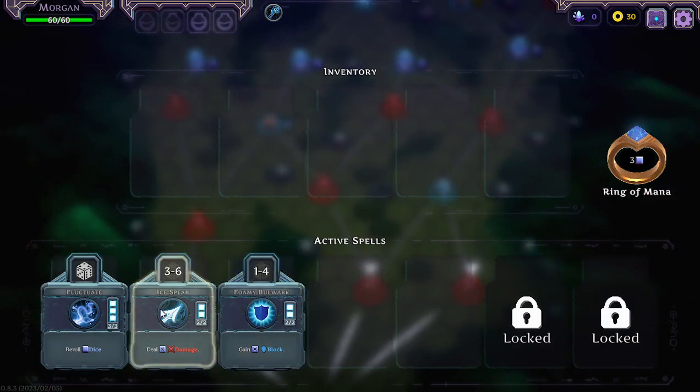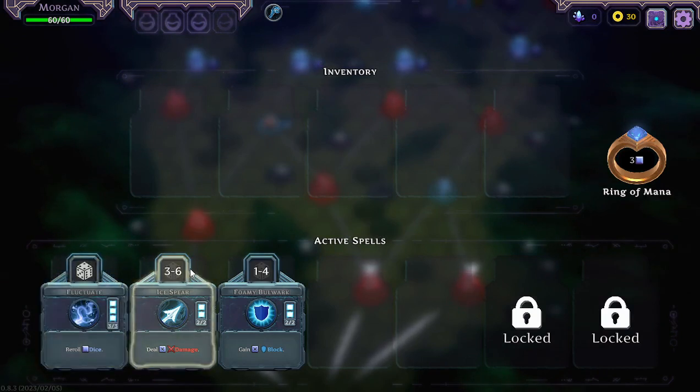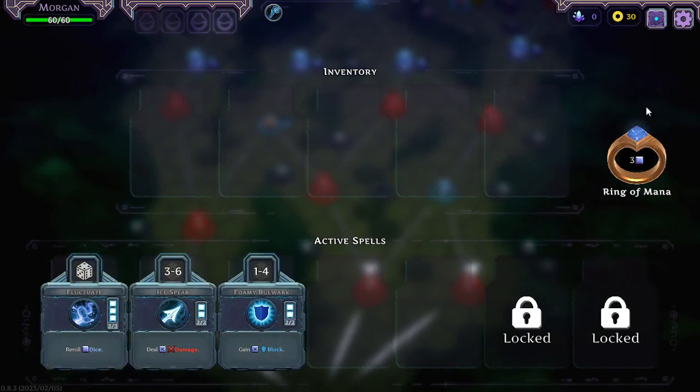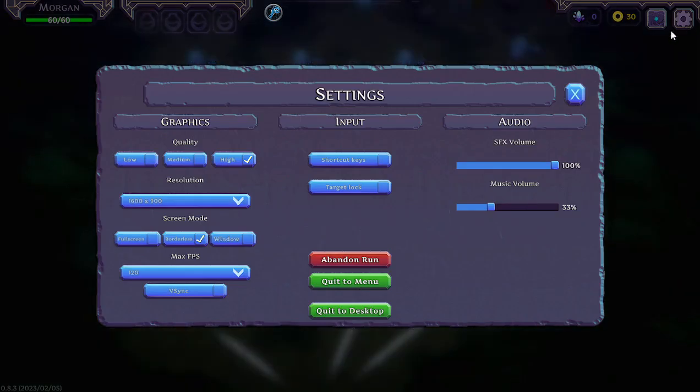Active spells — so these are my spells. Mana sockets are where you put your dice in. Reroll dice, deal damage and block — we'll find out more about that in battle. Settings are at the top there.